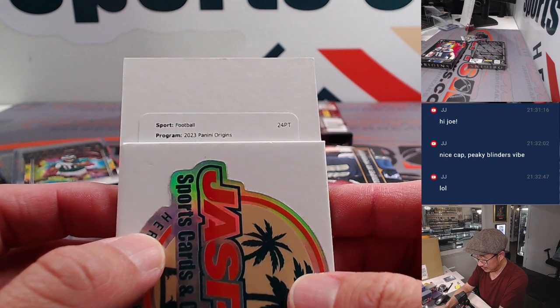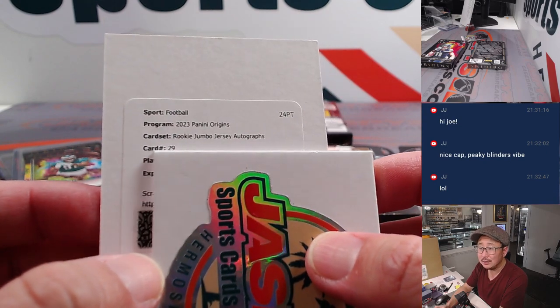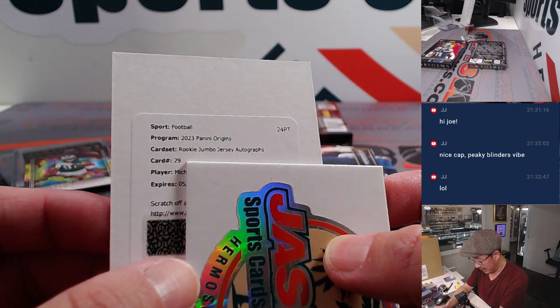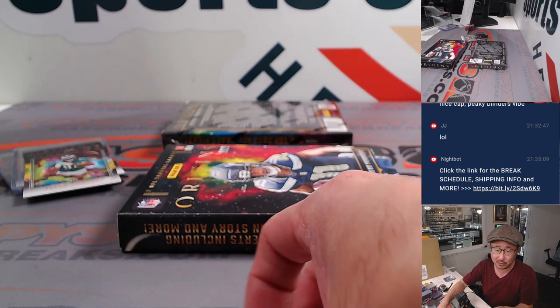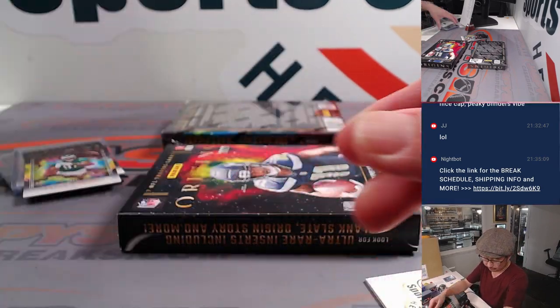And the redemption — Rookie Jumbo Jersey Autographs, card 29. Michael Wilson! He's a wide receiver for the Arizona Cardinals, from the Southern California area, born in Simi Valley. And it's Omar with the Cardinals who got the Cardinals straight up. Nice.